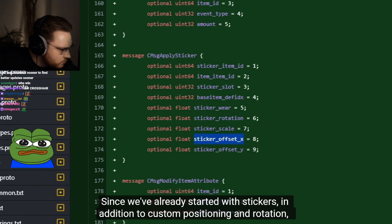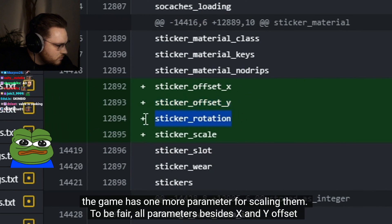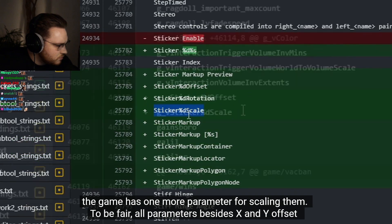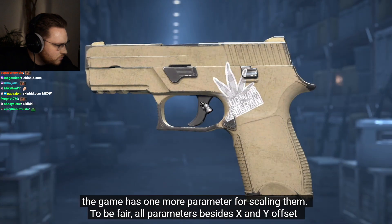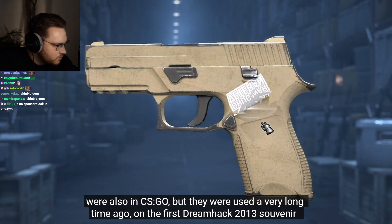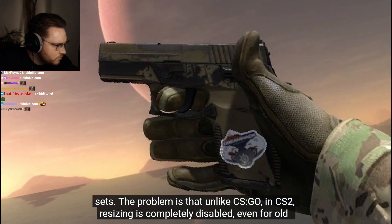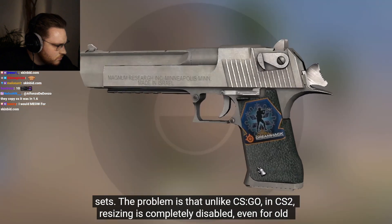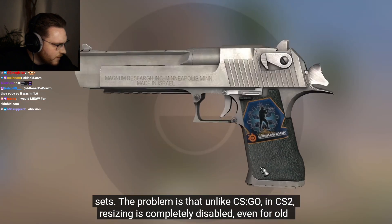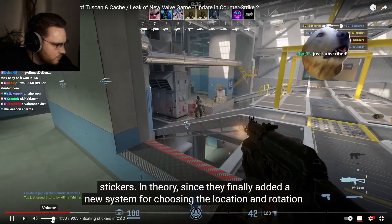Since we've already started with stickers, in addition to custom positioning and rotation, the game has one more parameter for scaling them. To be fair, all parameters besides X and Y offset were also in CSGO, but they were used a very long time ago on the first Dreamhack 2013 souvenir sets.